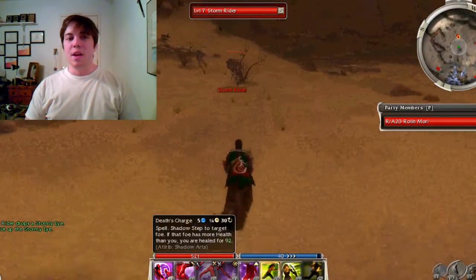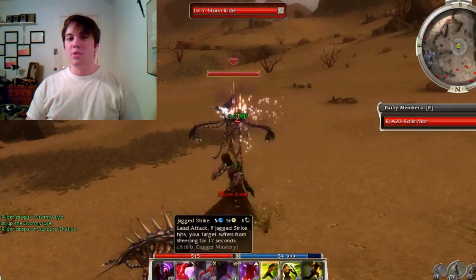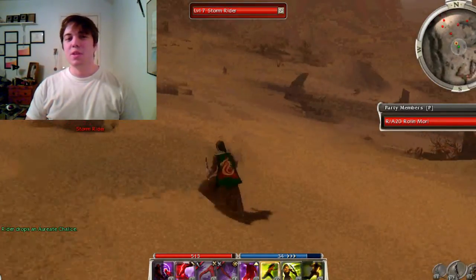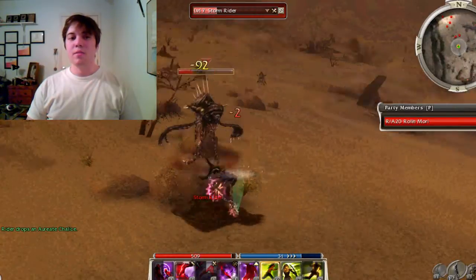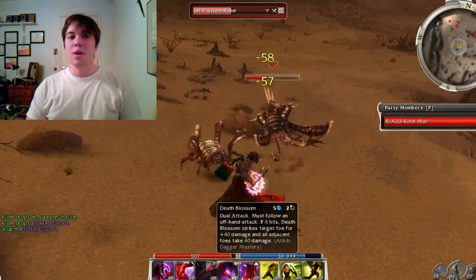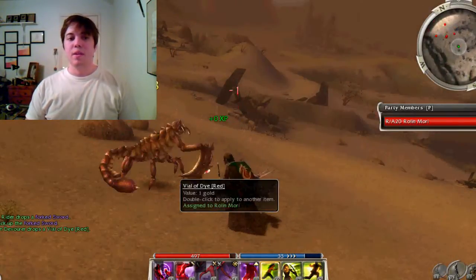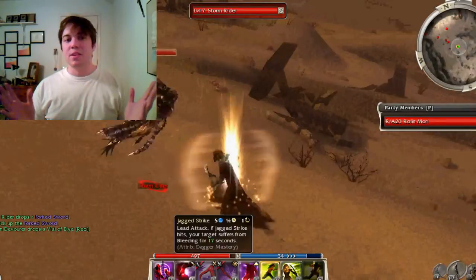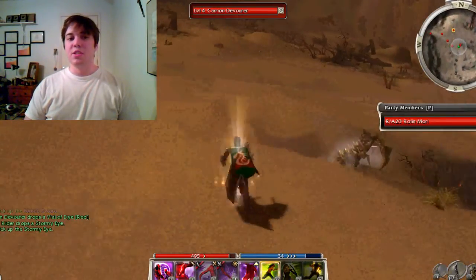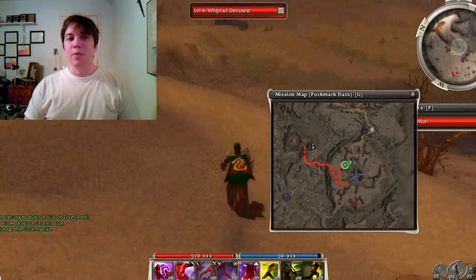Because the area has craters that take a while to get around, you might want to invest in a shadow stepping skill to traverse the crater so you don't have to go all the way around it. Sometimes it can be really annoying because you just can't find the way around.